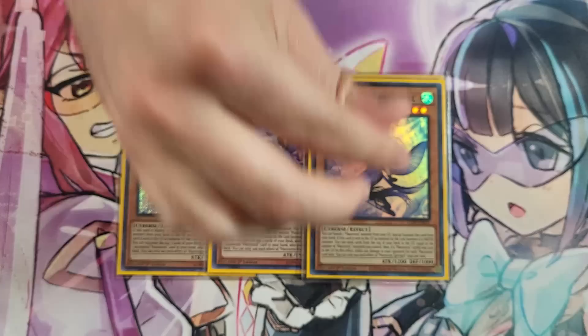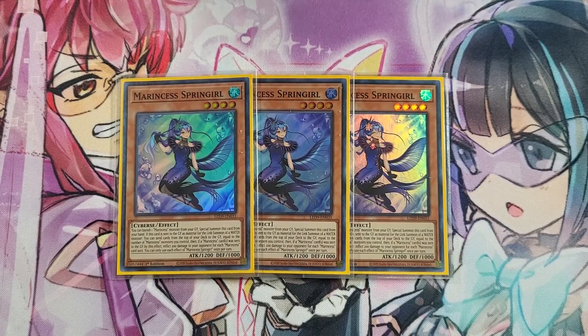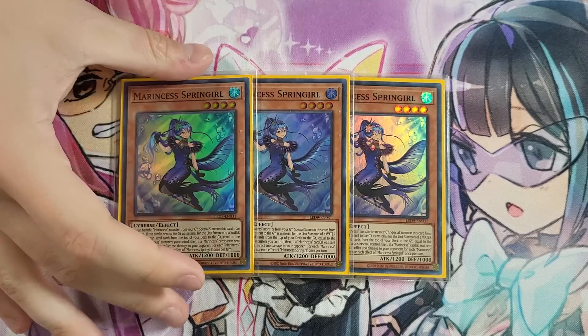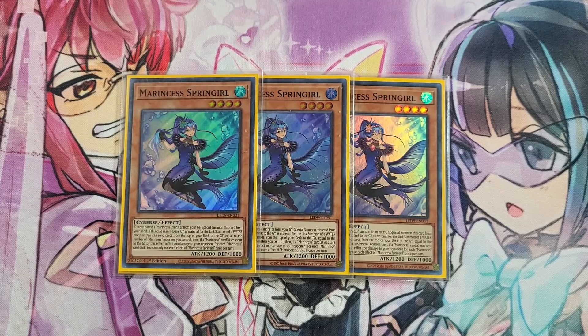We are playing three copies of Marincest Spring Girl, which is again very standard and obvious. The reason you want to maximize this card is simply because she's the only true extender for the deck — even if your normal summon gets interrupted by something like Book of Moon and you are able to send a Marincest monster off something like Blue Tang, you can keep extending past that Book of Moon. Having a true extender like Marincest Spring Girl is huge.